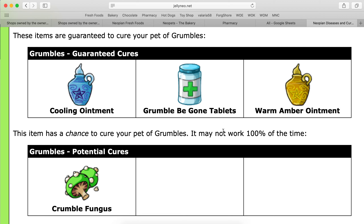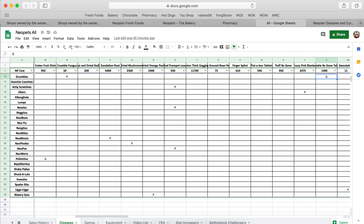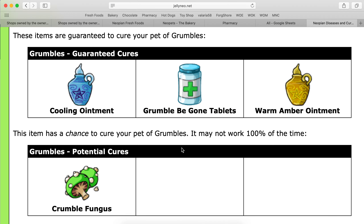If you want a quick guaranteed cure for the cheapest option, you're going to want to use the Grumble V-Gone tablets, which are 1,900 Neopoints. So if you have the Neopoints and you want a quick cure, use these. If you want to spend a little bit less and try maybe 5 to 10 to 15 items, go with the Crumble Fungus.